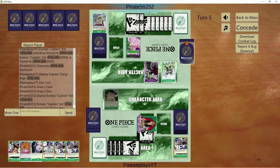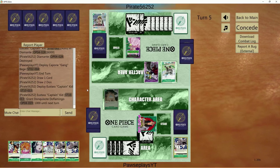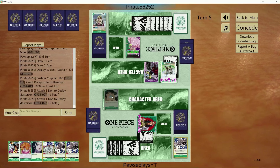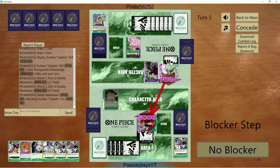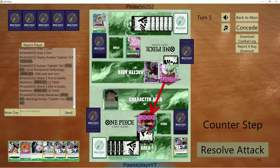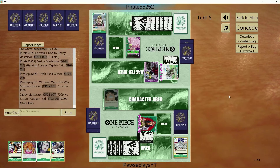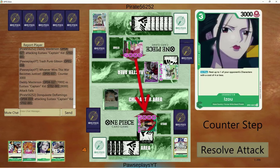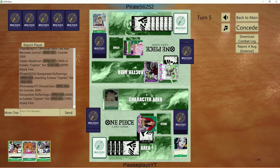I think the reason why this play doesn't work in this scenario is because he has no blockers on board, and we're just going to take away 2 life from him in the following turn. Of course he can attack in for 6 with Masterson and then 7 with the Dofi leader, but we don't care about that right now — he needed to get a blocker down.